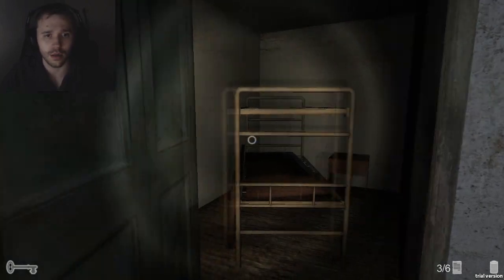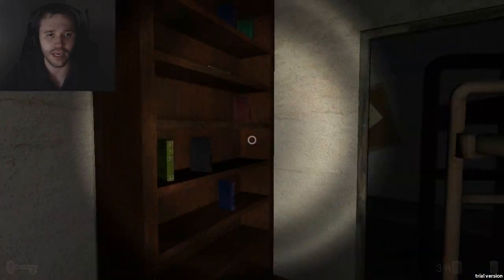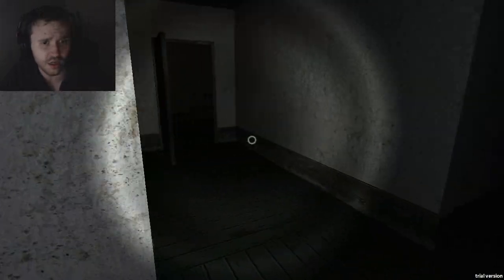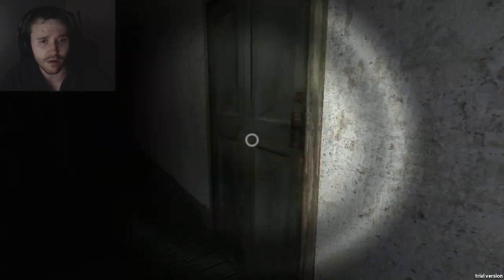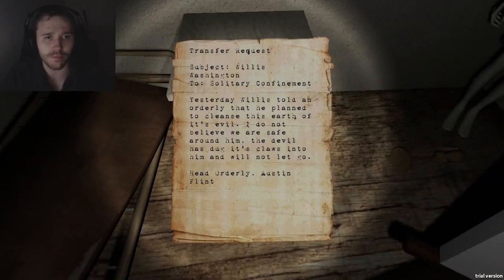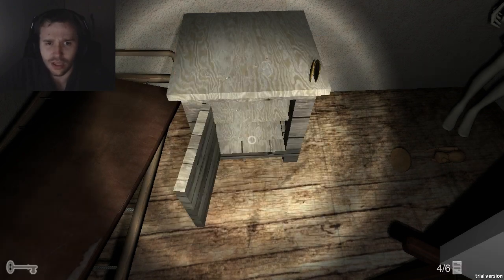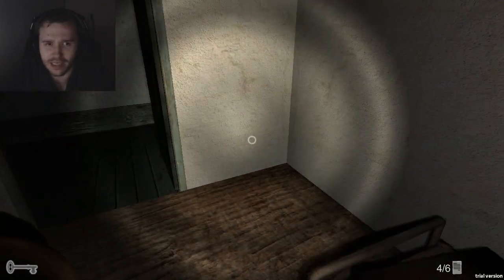Let me turn the light back on. Now we have the key — it might be for the exit. Nothing here, just a note: a transfer request. I don't blame you — if I was in this place I'd put in a transfer request 10 minutes in. The note reads: 'When told an elderly man plans to cleanse the earth of its evil, I do not believe we are safe around him. The devil has dug its claws into him and will not let go.' This is like the beginning of an Exorcist movie.